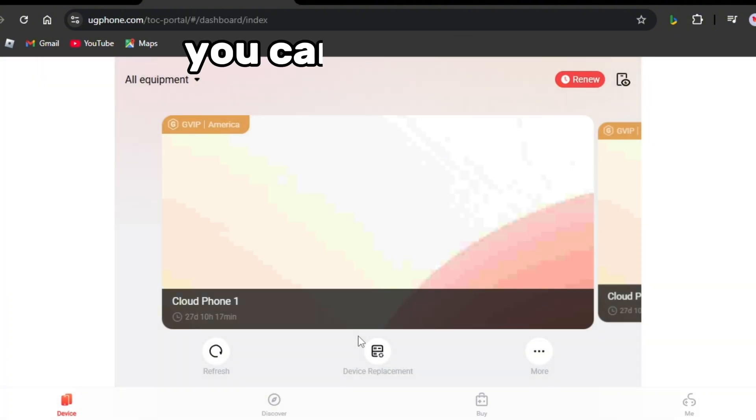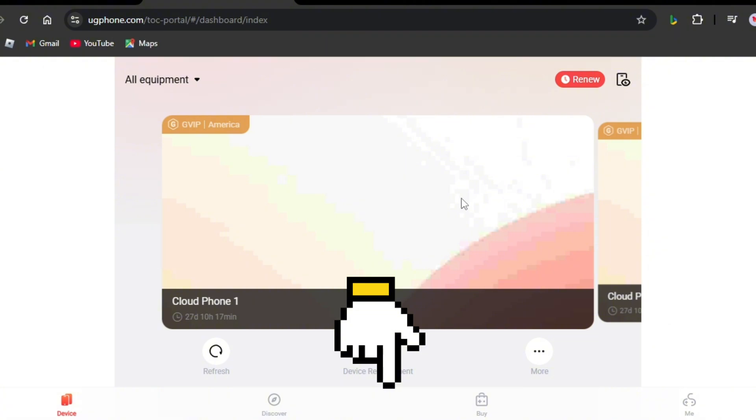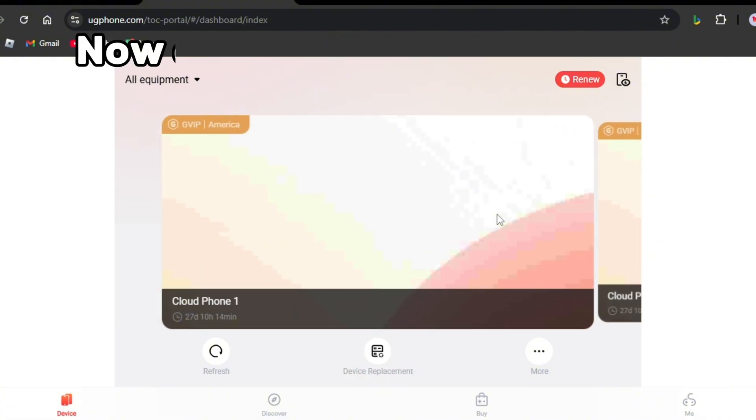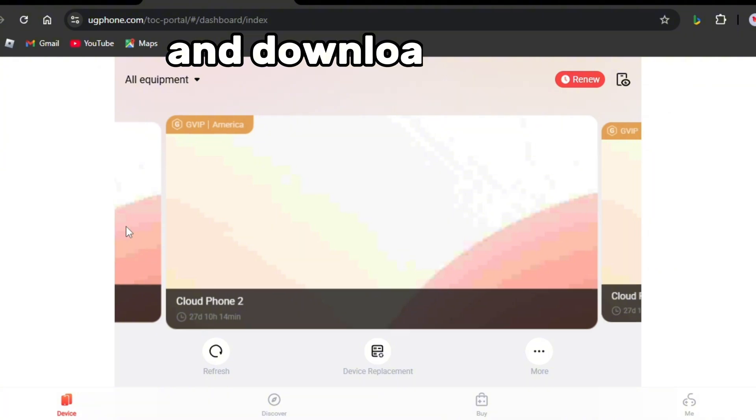These are the devices you can use to play. The link in the description will give you a free device for you to AFK with. Now open one of your devices and download Roblox.